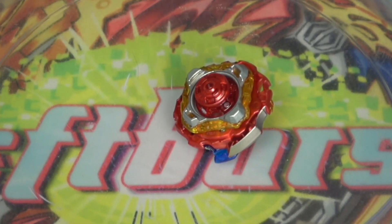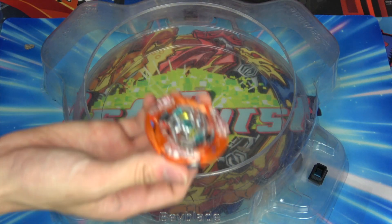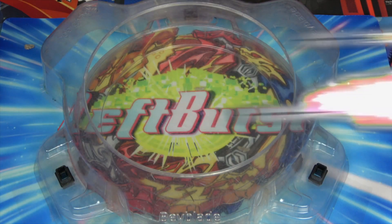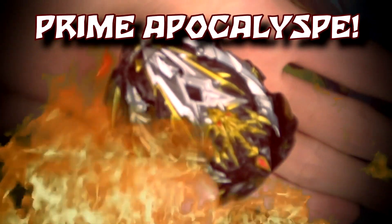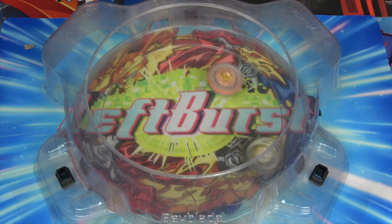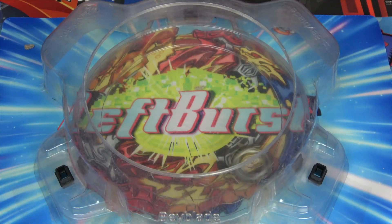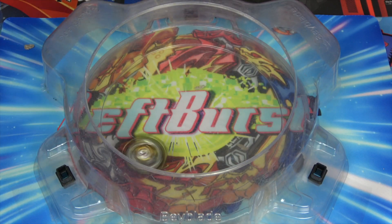Let's try combo version two against Prime Apocalypse — the sky evil. And yeah, ultimate Ragnarok combo version two sucks — we're not going to be using that one anymore. It literally got one-shot by Prime Apocalypse. You know what, I think I might have ranked the Beyblades wrong — Prime Apocalypse should be higher and Union Achilles should be lower on my GT tier list.